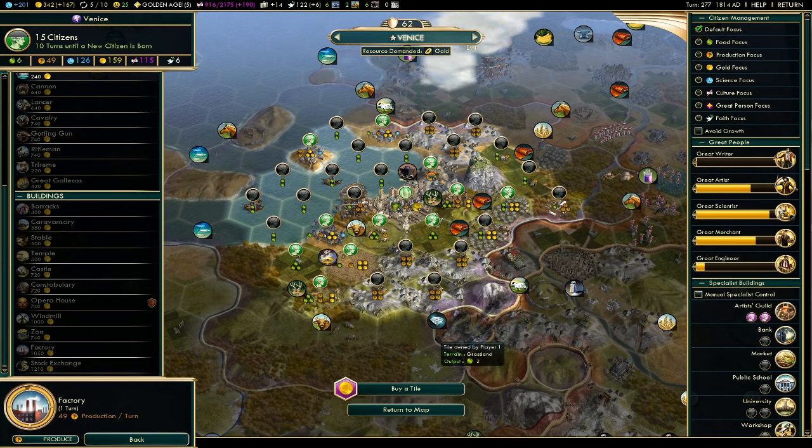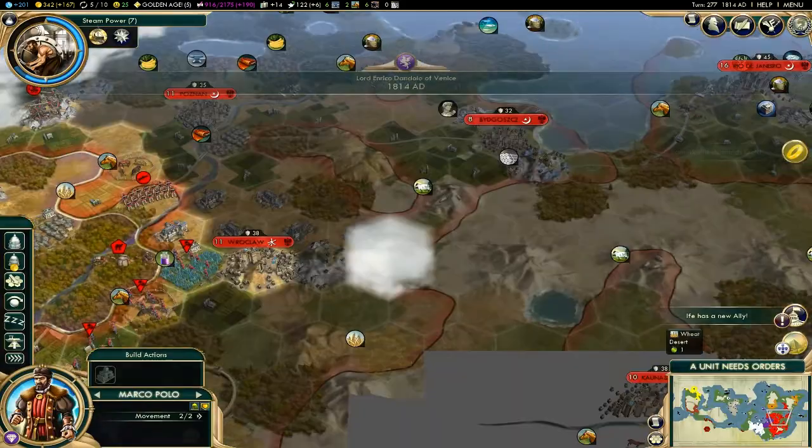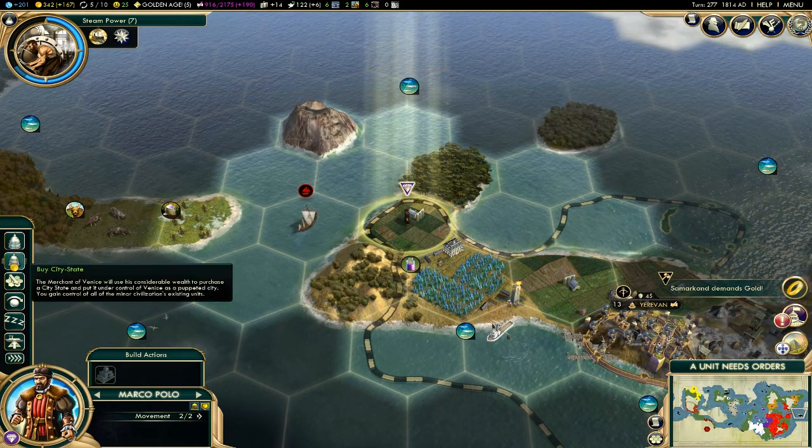I totally blanked out today, I'm really sorry — it's just been a really long day. I'm kind of tired. Okay, turn the map. Let's buy out the city site.